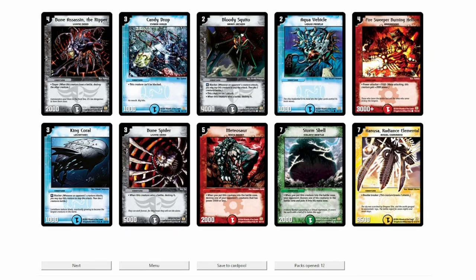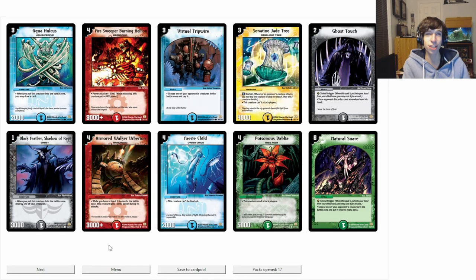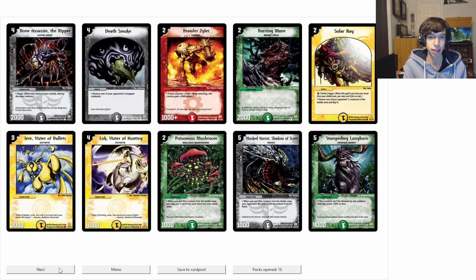We've got the other Angel Command here. This may be the makings of a Light Beatdown deck. We'll see what happens. Natural Snare! Another good Shield Blast with just good removal. Aquaholkus — I feel pretty confident we have a play set by now. If not, we've still got a few more packs to go. I'm pretty happy with that.